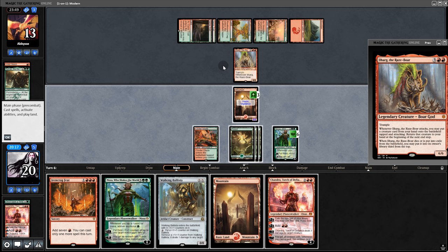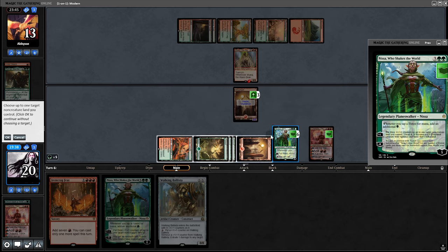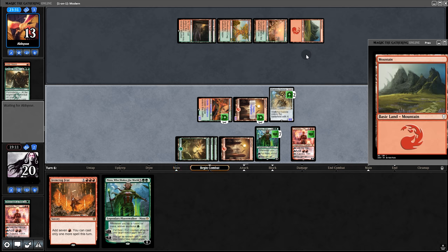To play things extra safe, let's play Chandra — hit the piggy for four. Then go up to five mana, untap a land, and put Ballista on four, dealing two to the piggy. That should buy us quite a bit of time.